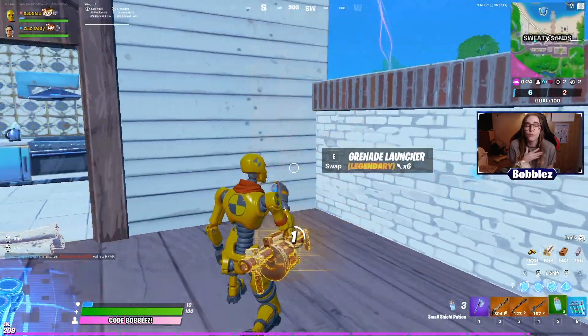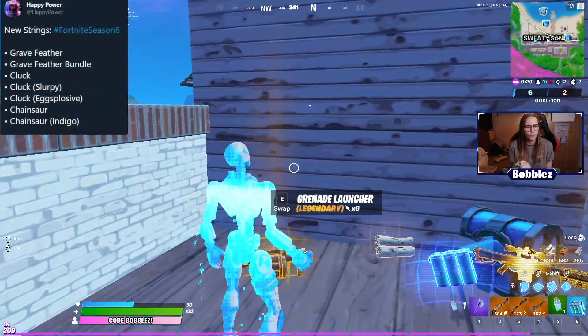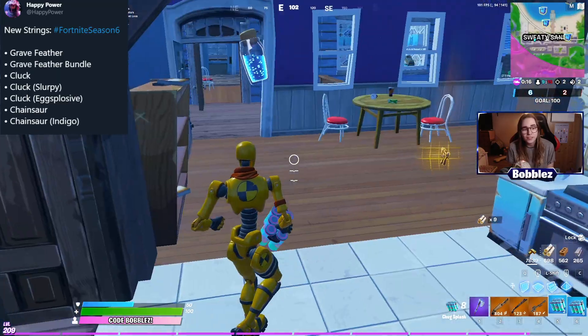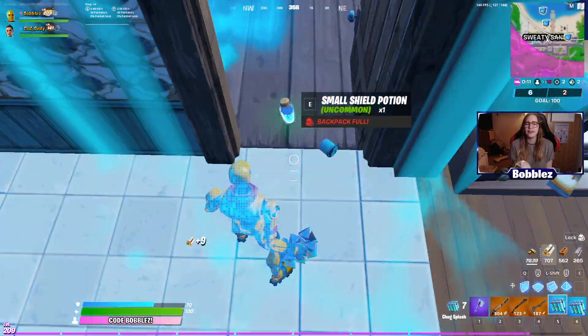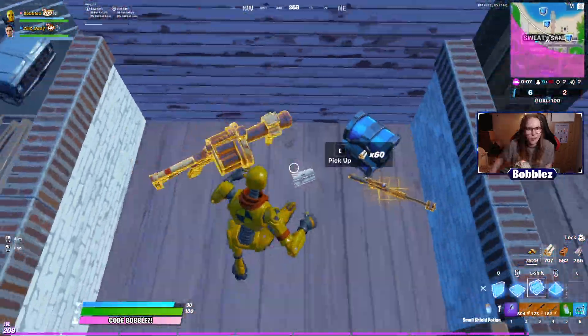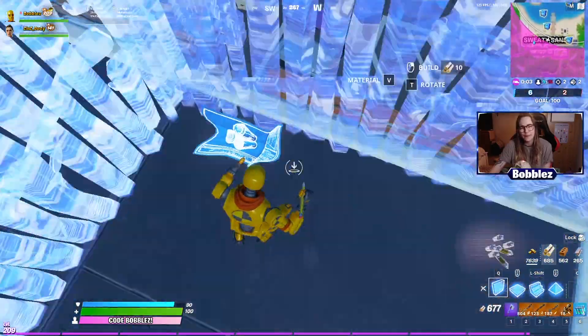A bunch of awesome new strings have been found: grey feather, grey feather bundle, cluck, cluck slurpee, cluck explosive, chainsaw, and chainsaw indigo. A lot of things are kind of dinosaur-primal related, and I absolutely love that. I'm super excited because I'm a big dinosaur fan.